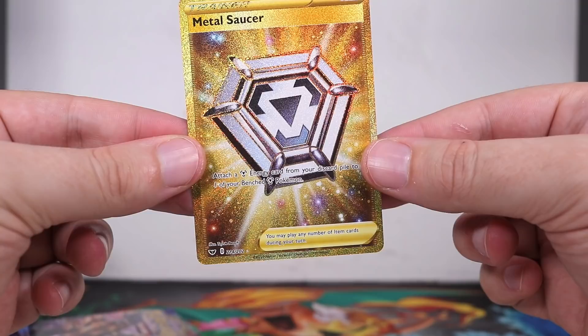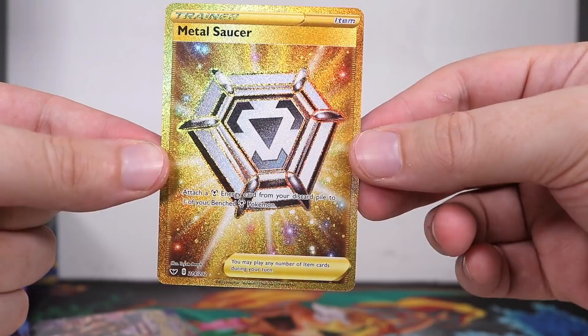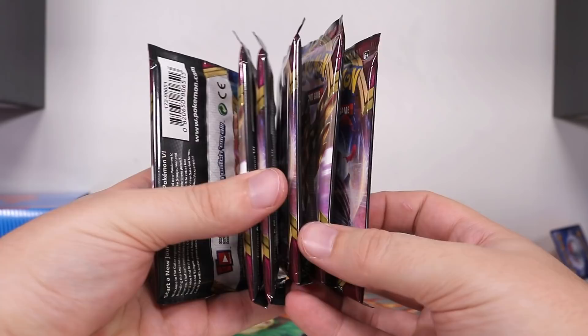No way! I'm speechless. Elite Trainer Box might be overpowered, boys. Okay, that's made my day — what a fantastic start. I don't know what to say, that was just so unexpected. Metal Saucer, Golden Professor Magnolia, into Golden Metal Saucer — first two packs!